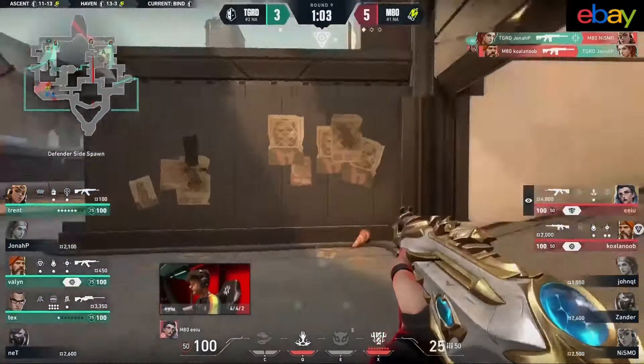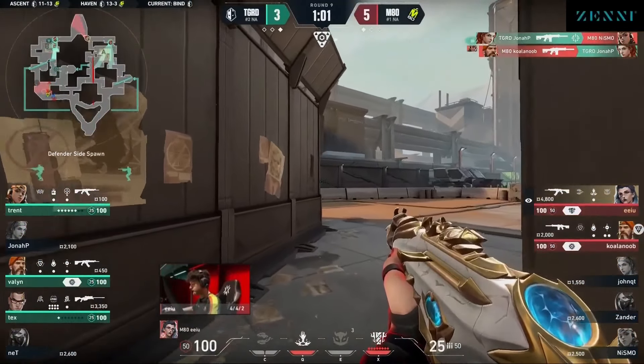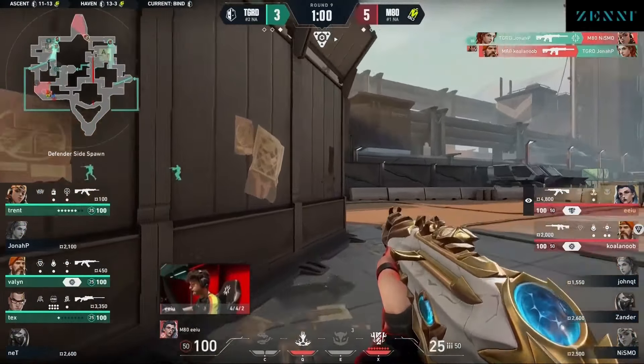Going to be very tough for Kwanu — too much here. He's able to get a smoke that might allow him to get out, but out only into the waiting arms of Tex on the A side. They're putting a lot of utility into A but not committing. The push though for B — Xander may actually catch timing on this, catches one in the corner, but Jonah P does fight back. Flash gets popped. John Cutie on the hunt, trying to isolate Jonah P and stop him from doing too much damage.